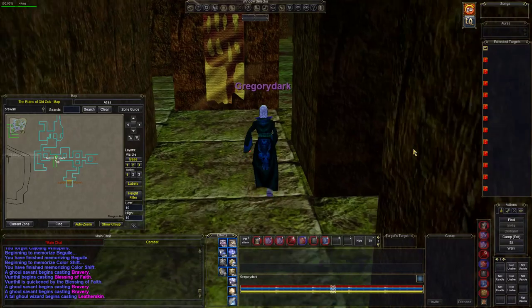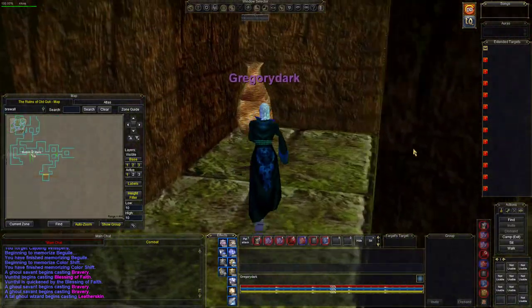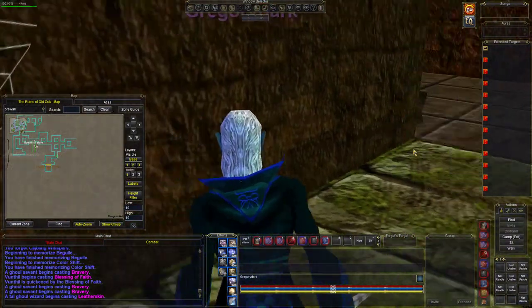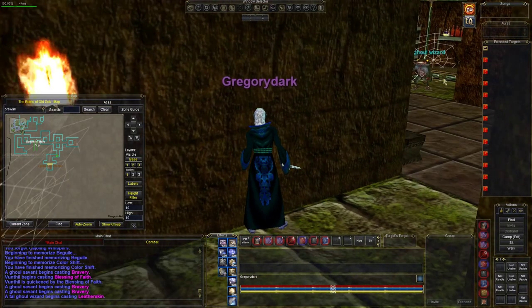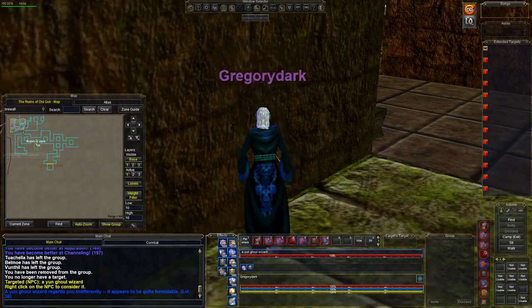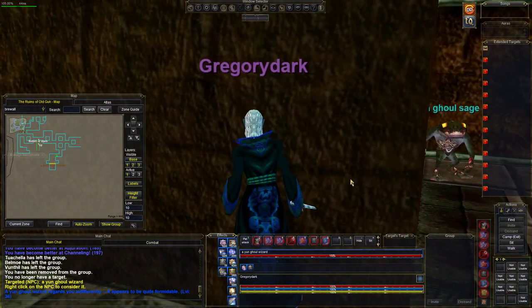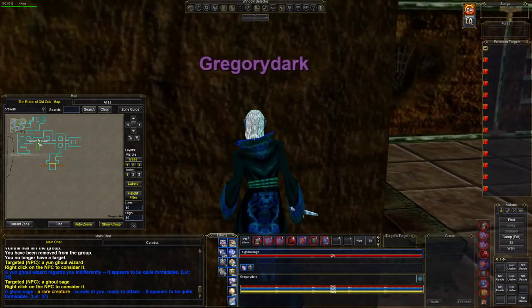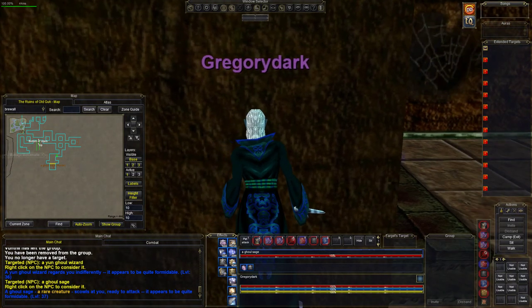Now notice these guys in the hallway — they're going to be a little tricky because they can actually come into his room and ruin our party. We are getting close here. There's the first guy — here's a wizard, he is level 36. Can't see through inviso. This guy here is level 37. Notice he's in a position where if we cast an area-of-effect mez we may catch the other guys.